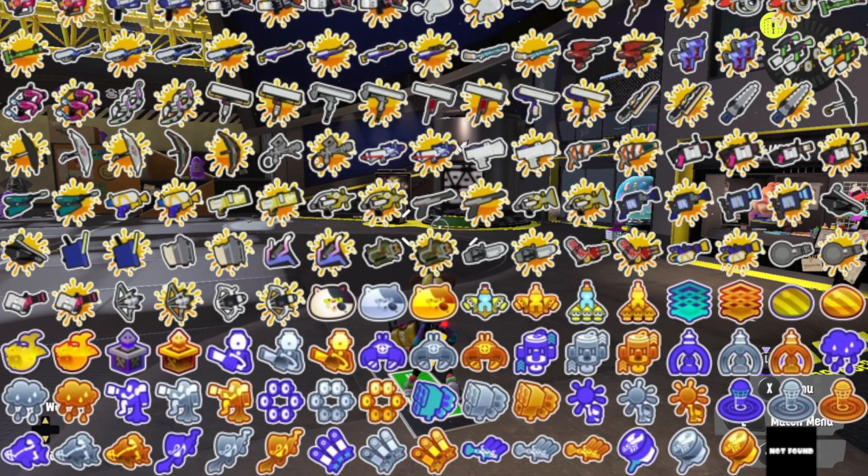Then after the Judd ones, we get Splatfest-related badges — winning Tricolor Turf War as both an attacker and a defender, once and 10 times to get the bronze and the gold, so obviously that's going to be very difficult.